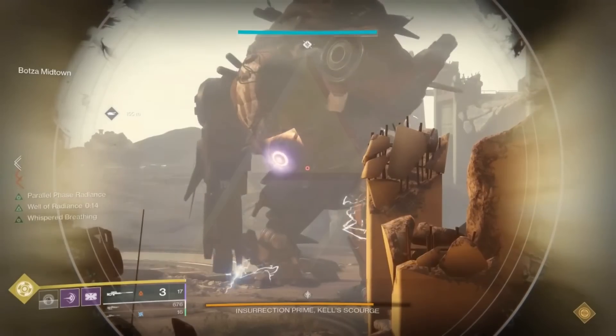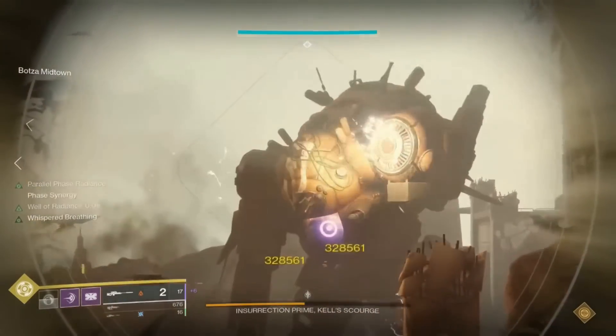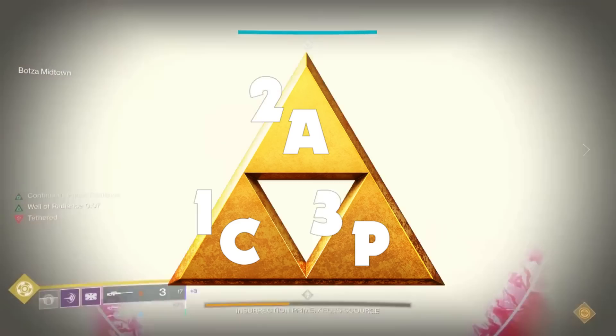But the question I have is: how do you actually read a triangle? Is it from top to bottom or from left to right? Because if the platform is labeled like this, it can technically be ACP if you read it from top to bottom, or CAP if you read it from left to right.